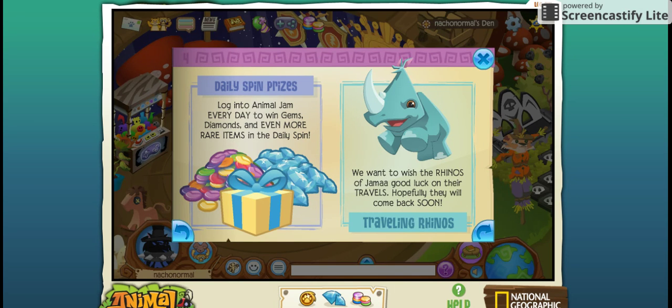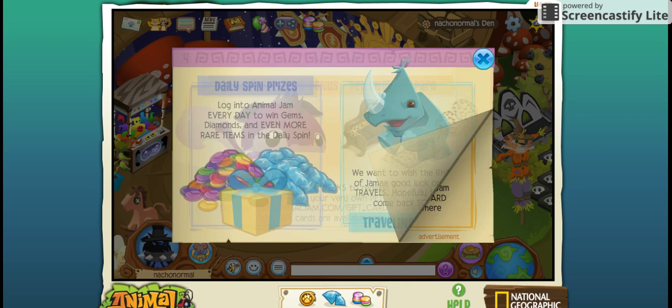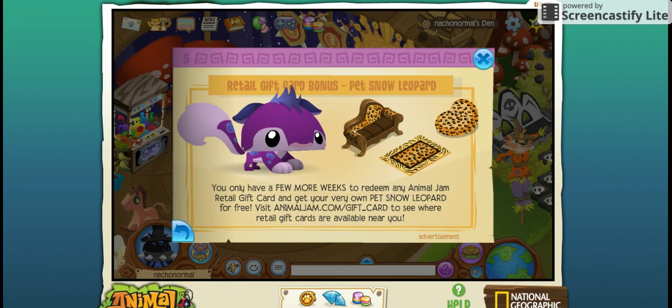Apari made a video on updates that could be made to Animal Jam that would help better the game. One of the things he said was if you get the three prizes on the Daily Spin, there should be better prizes — like rares and stuff, maybe even spike wristbands. And AJ took his advice, and now you can get rares from the Daily Spin if you land on that, which happens like once a year in this real thing.